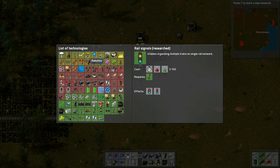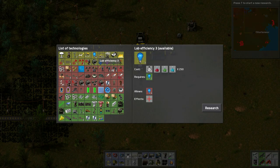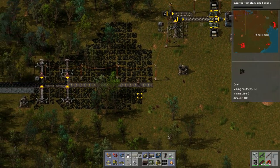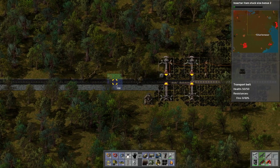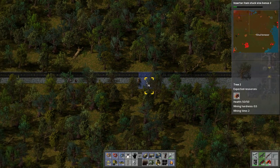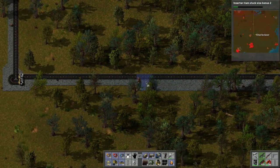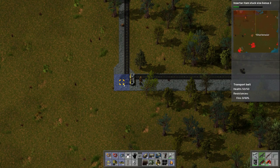That's done — perfect, it's robotics. Lab efficiency. Inserter stack size bonus — not sure if that helps with anything. Let's actually do this three wide because we want to build a way for cars to come, right? Okay perfect.